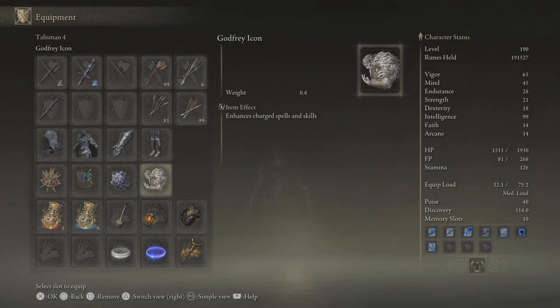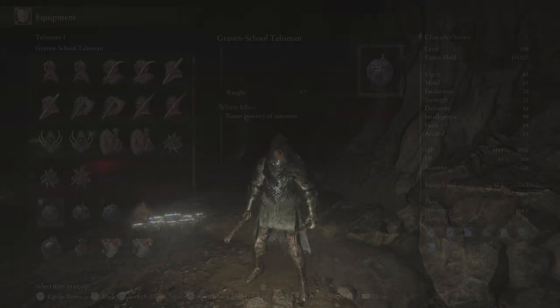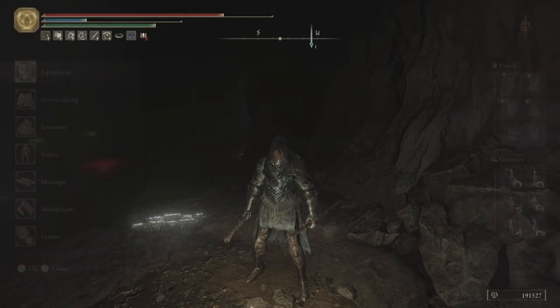These are the Talismans I have. I'm going to take this one off because it's used for sniping — it actually increases some spells like Ambush Shard — but I'm going to change this to get a little more damage.